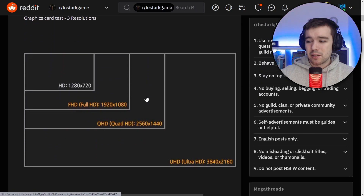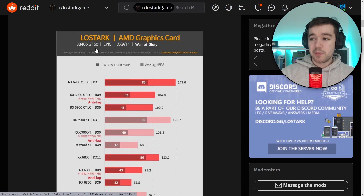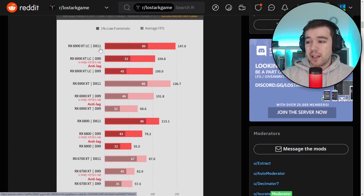They also did a graphic cut test showing different resolutions. At a very high 4K resolution you can see the comparison between DirectX 11 and DirectX 9 — and the difference is clear.